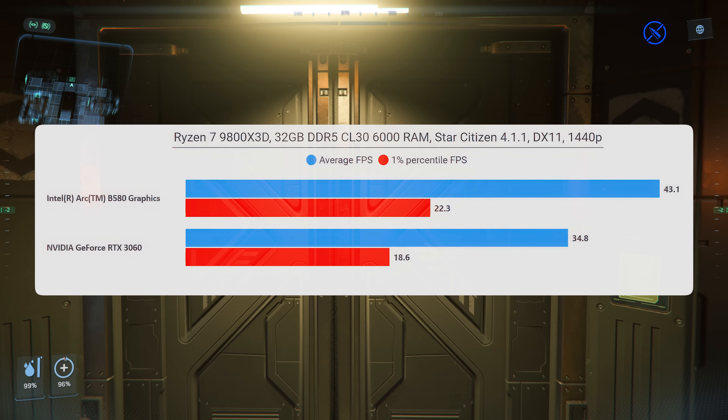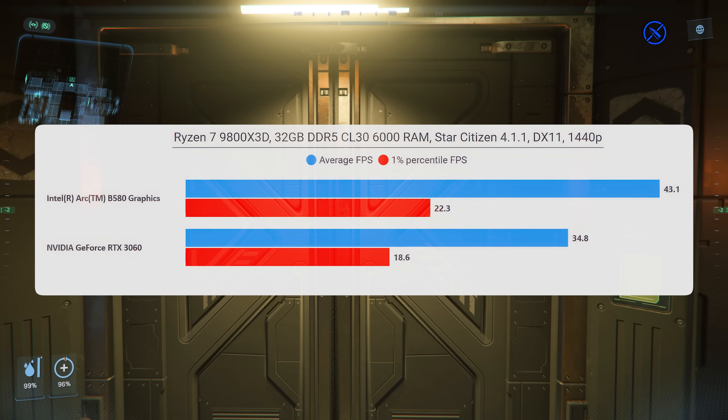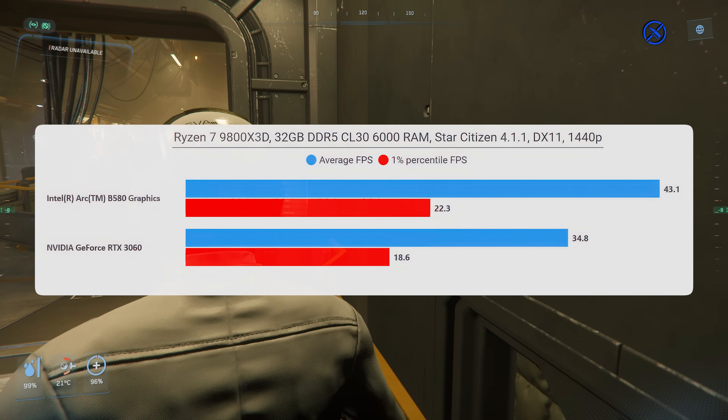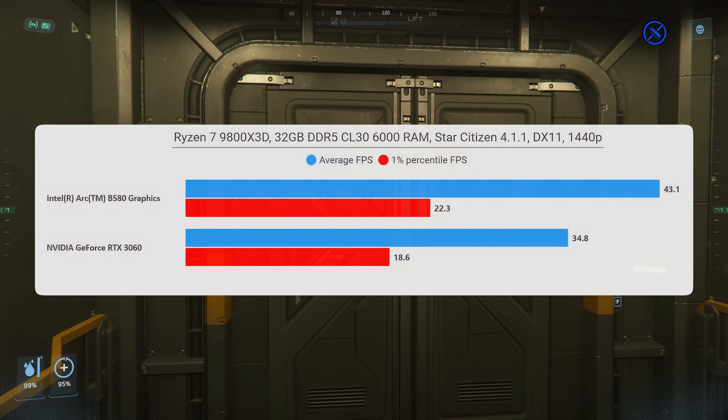At 1440p, neither of these cards is really fast enough to run the game well, but there is still a distance between the B580 and the 3060. The Intel card is still faster, but again there are big problems in terms of performance spikes.